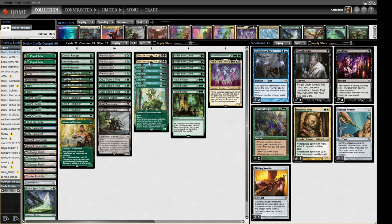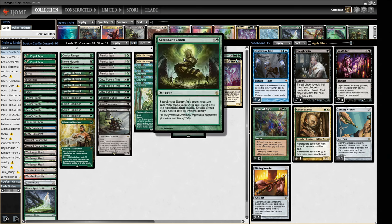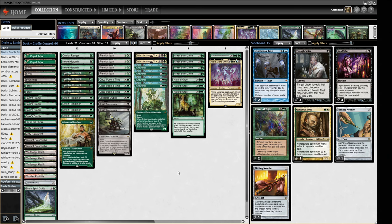Whether that's a Quirion Ranger, Bowmasters, more Fiend Artisans for beatdown, or going to get a Grist or a Collector Ouphe — pretty powerful stuff. We also have Green Sun's Zenith as a tutor and Natural Order as a tutor, so lots of tutoring available to us. The idea is to have the right tool for the job at all times.